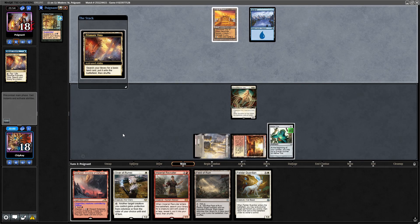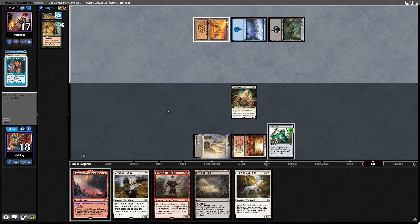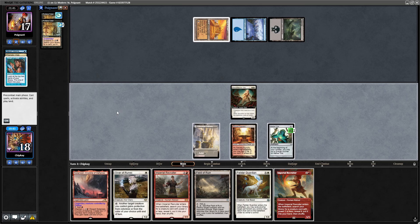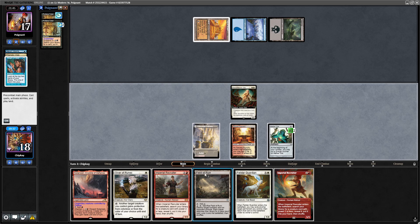Profane Tutor's doing its thing. Prismatic Vista — they play it and crack it, get a Swamp. Sleight of Hand. Another copy of City of Brass. Go to my turn — they are tapped out. Did not put the Giver of Runes in, I guess I decided we don't need it. We're just that good. Let's play Field of Ruin.